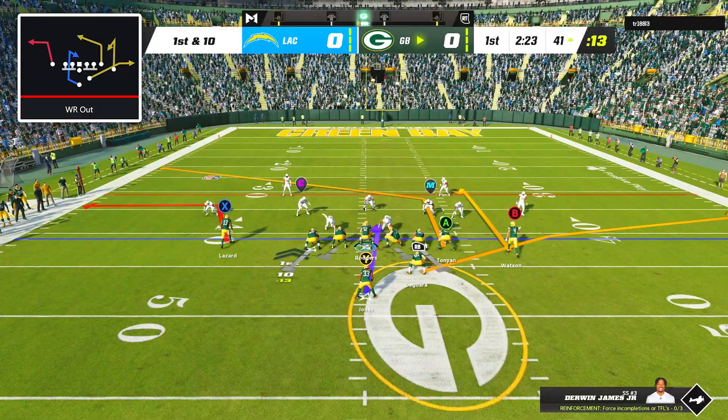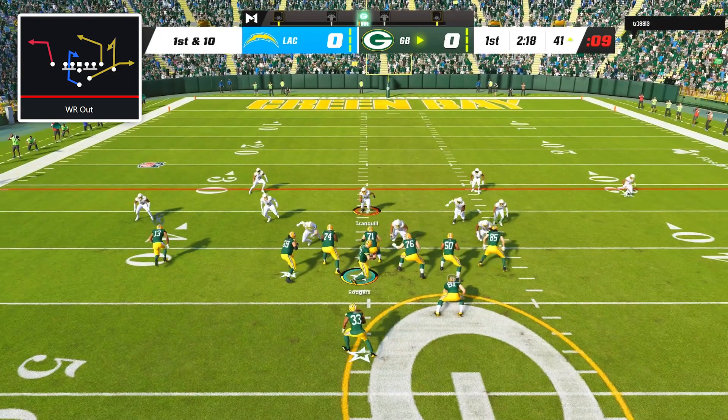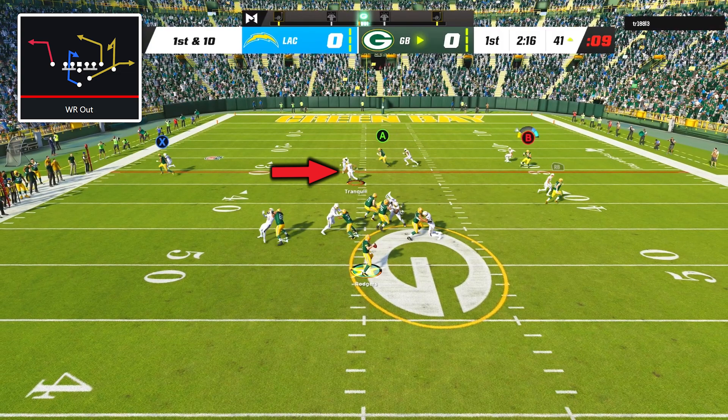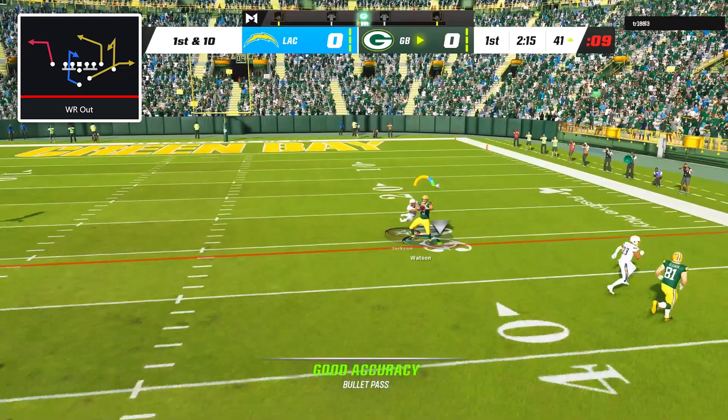On the next play, I went with Wide Receiver Out and my only adjustment was to motion out my right side receiver on the curl. After the snap, tight end Robert Tonyan torched his man on the post, but my opponent did a great job of taking it away with his user. I then spotted Christian Watson with a little bit of space on the curl, without realizing that cornerback JC Jackson has the acrobat ability, which made the throw an extremely close call. But Watson stumbled in the wrong direction and in the end it was a gain of only 3 yards.